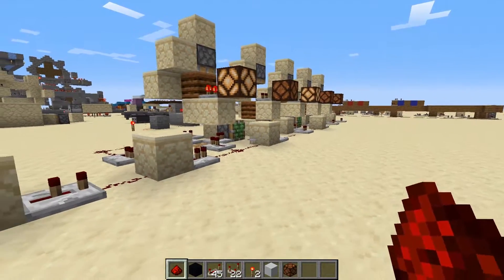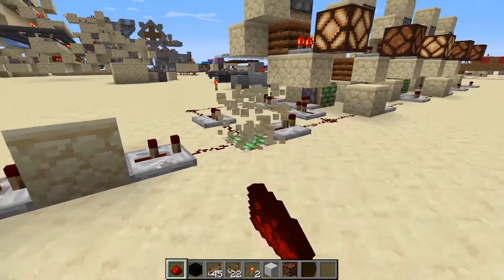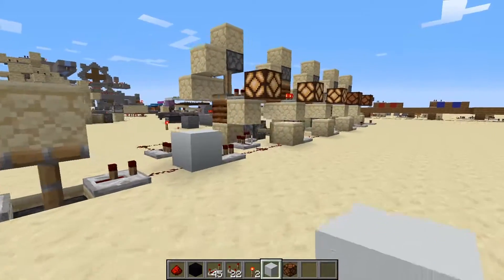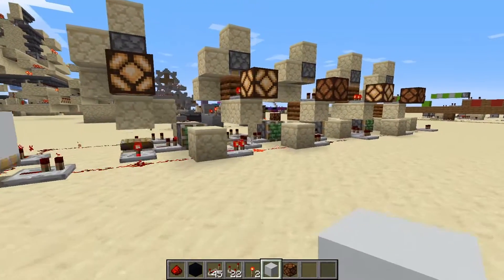One of the most fun things about this particular system is if you connect the signal back up to this block — this is a monostable circuit — it will continue to increment itself. So if I send one pulse through, it'll keep cycling that pulse around and continue to increment the value over and over.